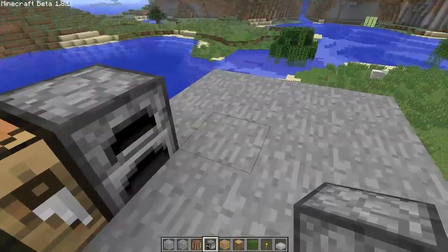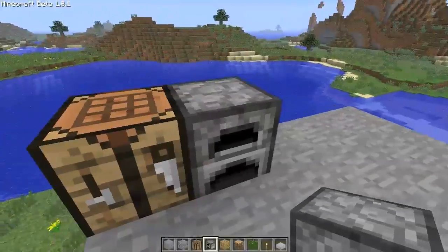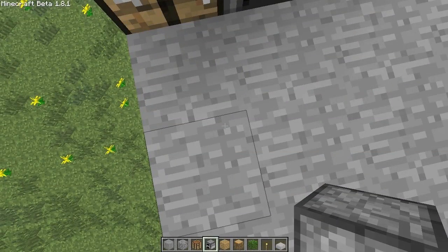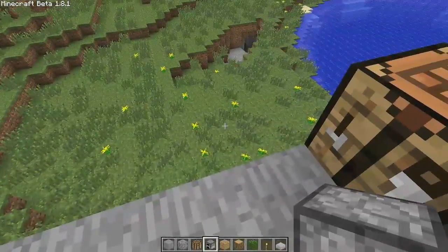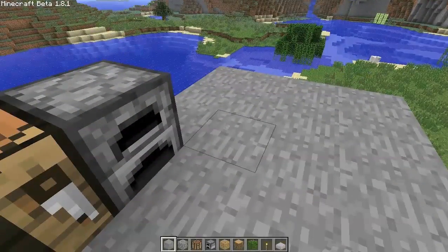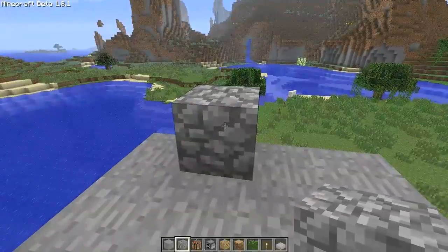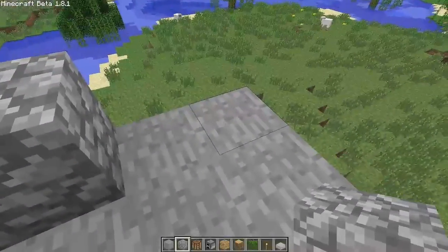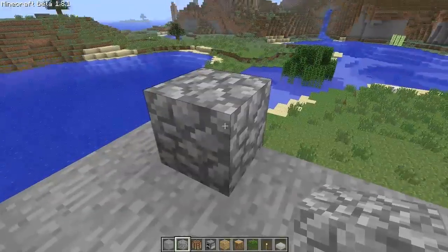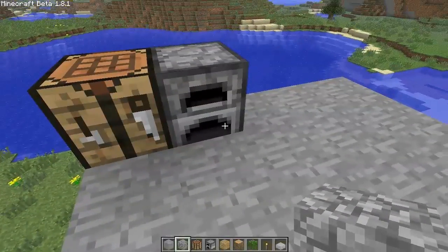So let's go ahead and I'll show you how to create the piston. As you're down mining you will get cobblestone, and that is one of the first things required. You get that from breaking the stone that looks like this. Pick up the cobblestone — you'll want at least four of those.